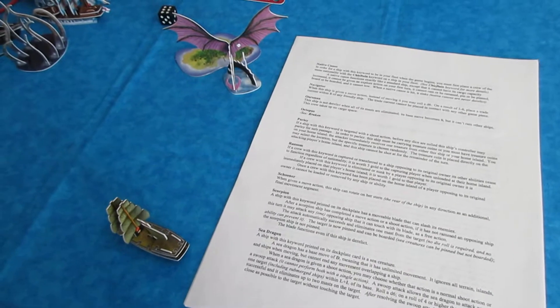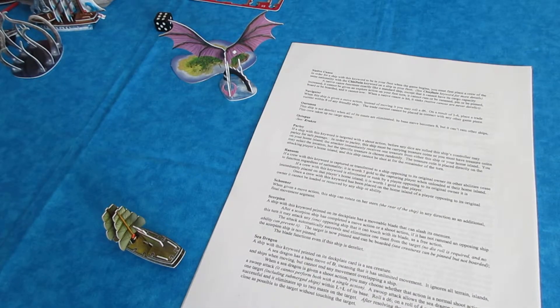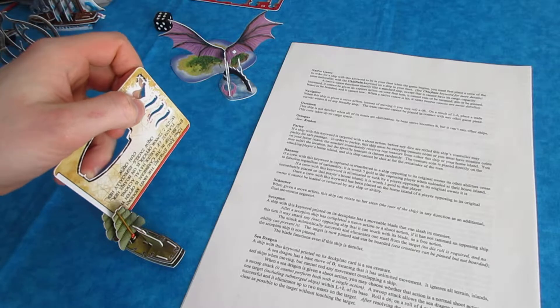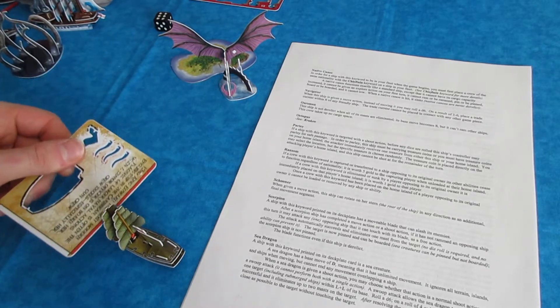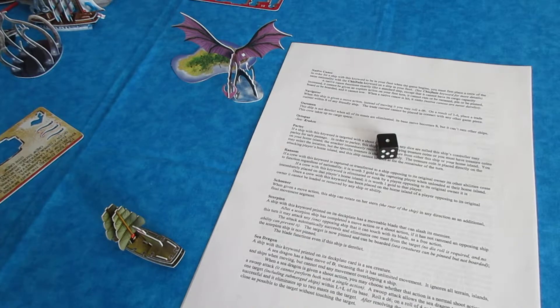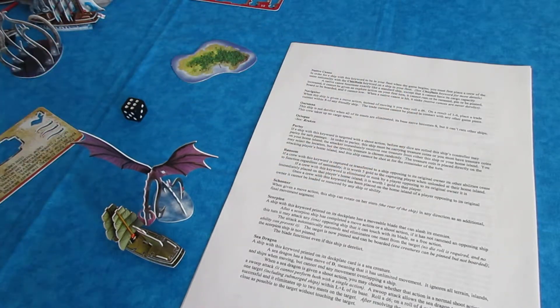There are only about three or four sea dragons in the game total. I've got the cursed one, Sheldbala, one of the cursed ones. For example, the guns aren't in range and neither are this ship's cannons, but it can swoop because it's within an L plus L of the ship. You roll a die — I got a one, so the swoop would not be successful, but then you would place it right next to the ship.